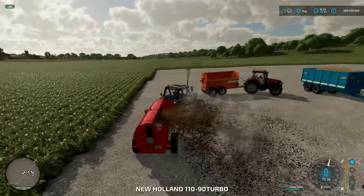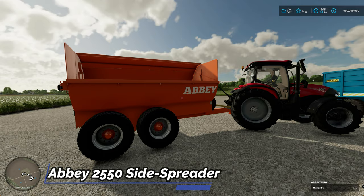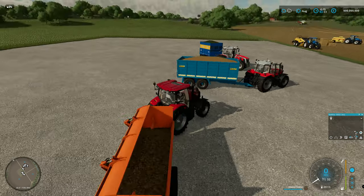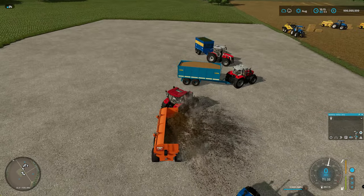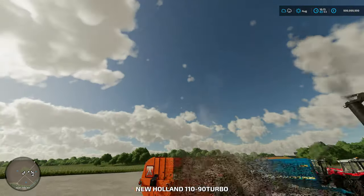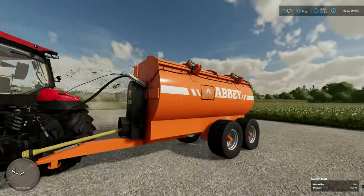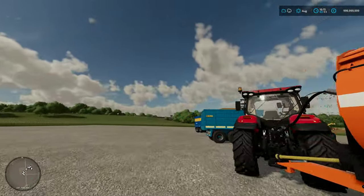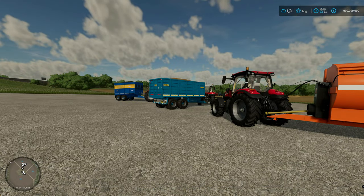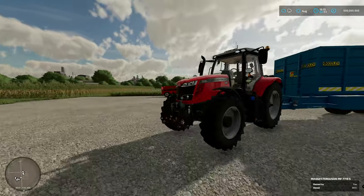That's one of the mods they offer. There's another one over here, the Abbey 2550 side spreader. It's basically the same but holds a bigger volume — 11,000. You can see it in action as well; a much bigger spreader with jewels at the back. Really good detail. They're also working on a high-spec slurry spreader which I saw in FS19 and was really good — again perfect for a British farm.